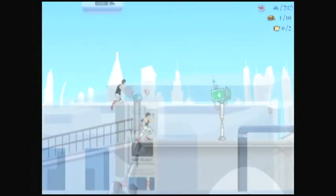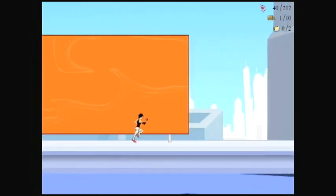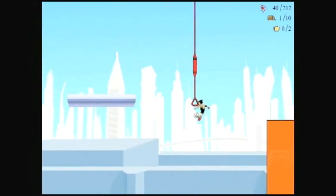The controls are very simple. Having E to jump and Down to slide works nicely. We can use the up key to pull ourselves up onto ledges and run across walls, which is great fun I might add.